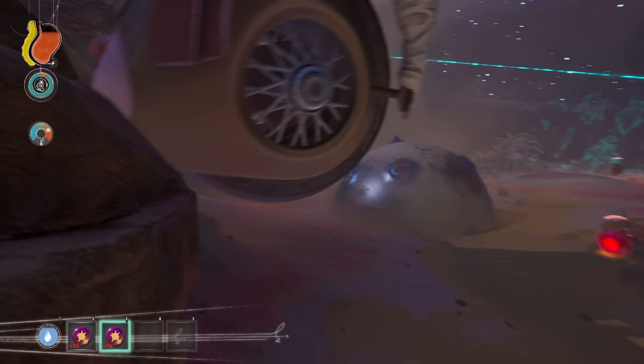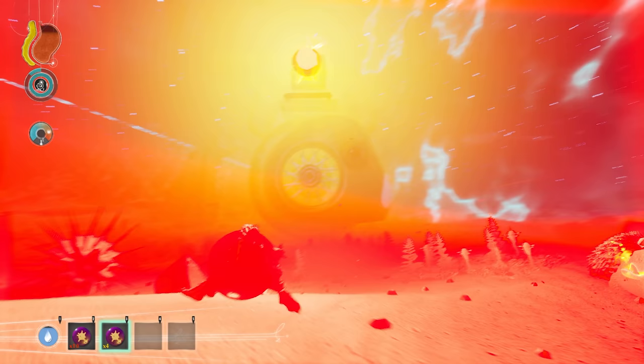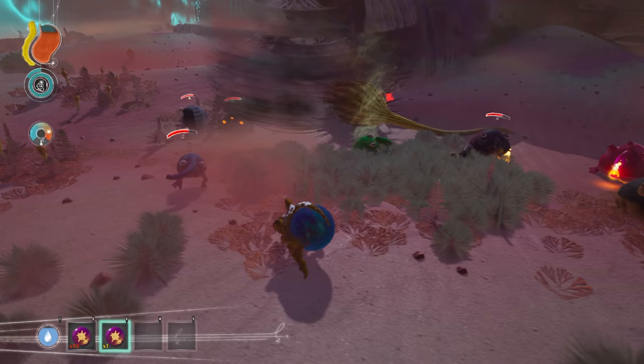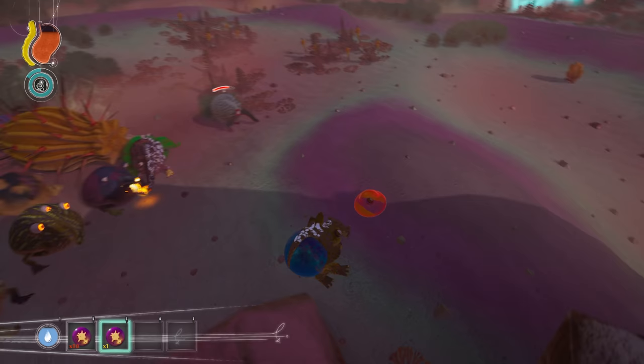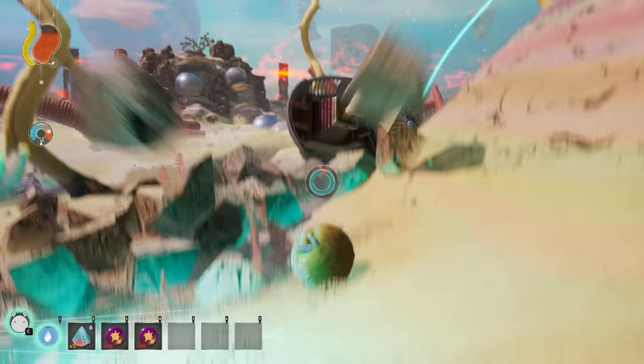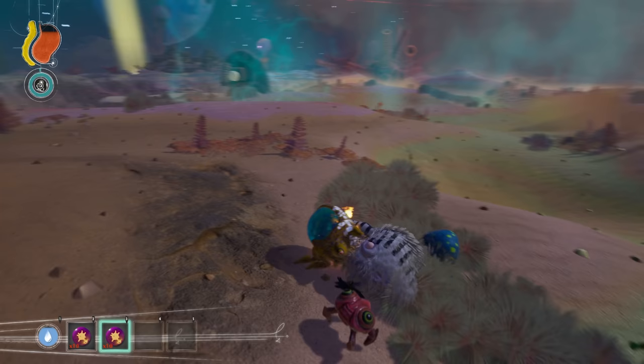Exonerators are extremely difficult to kill, taking 8 big energy bombs to defeat. If Trebom manage to kill the Exonerator, it will drop the same orange item Cleansers drop, which unlocks one mutation permanently for any Trebom that consumes it. The Celestial Trawala is the only creature that can kill Exonerators. When an Exonerator is nearby, a unique soundtrack plays.